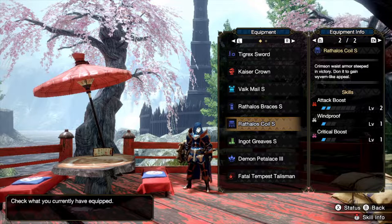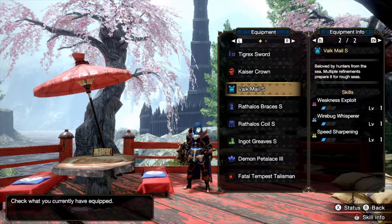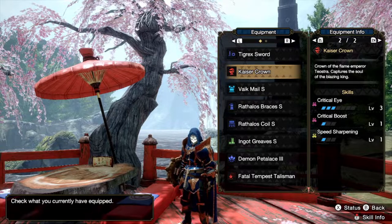Tetra's Coil is Attack Boost 2 with a 2-slot. Tetra's Braces is the same. Vike Mail has no skills by default, but it has a 3-slot, a 2-slot, and a 1-slot, so you can slot in whatever skill you want. Currently I've slotted in Weakness Exploit, Wirebug Whisperer, and Speed Sharpening. Kaiser Crown gives Critical Eye 3 and Crit Boost 1 — which is insane — plus a 1-slot. This is what I've been using and I think it's strong right now, even with my budget charm.